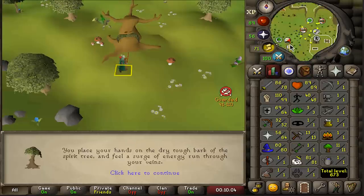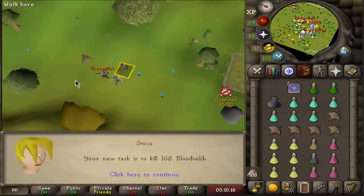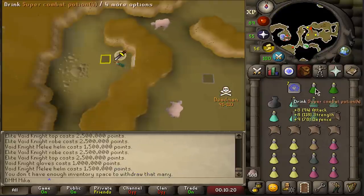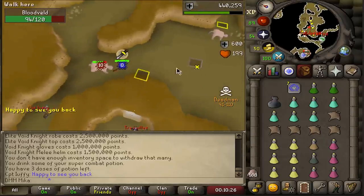We're going to reach 111 combat through slayer so we can also get whips and all the cool stuff. Let's begin — starting with bloodvelds. We can't say no to bloodvelds. By the way, I believe my account is officially completely bugged — I've yet to see a superior and I've killed over 2000 mobs that could drop one.